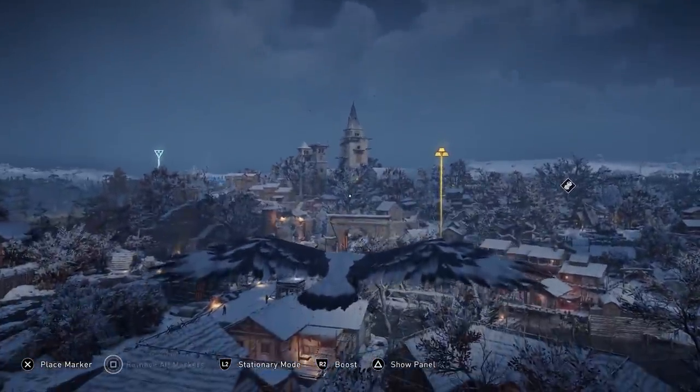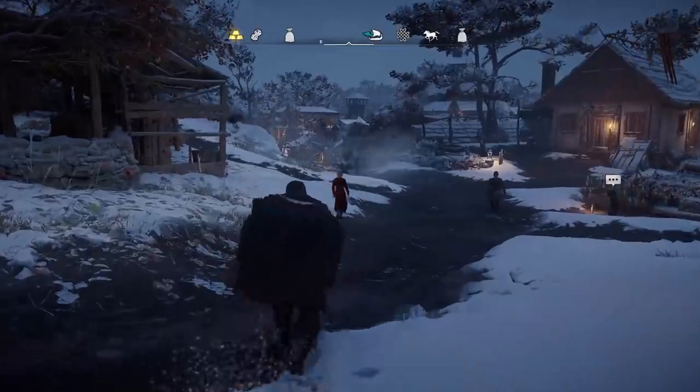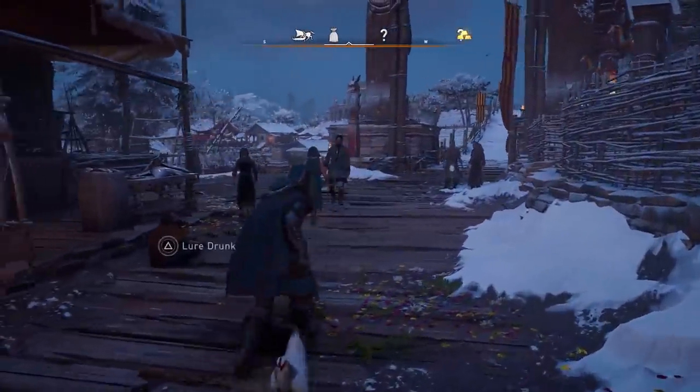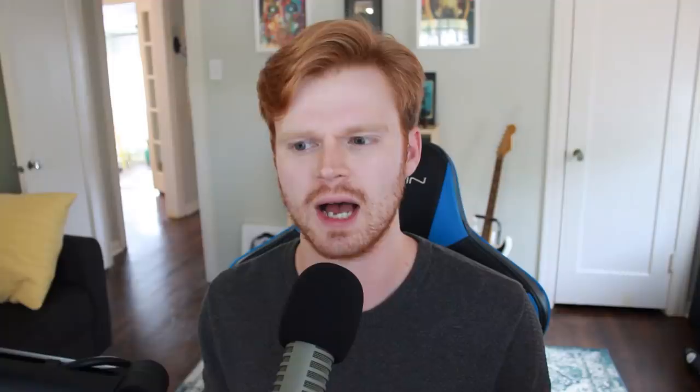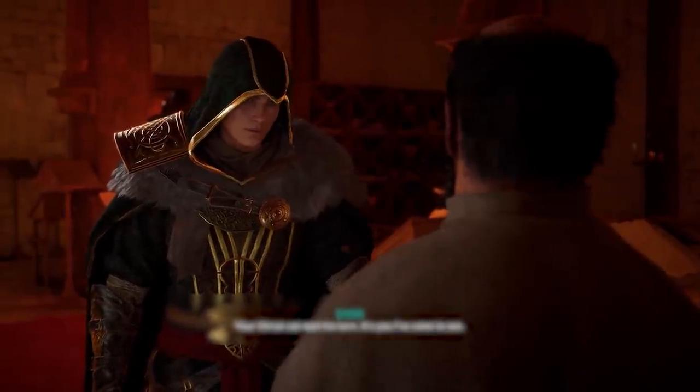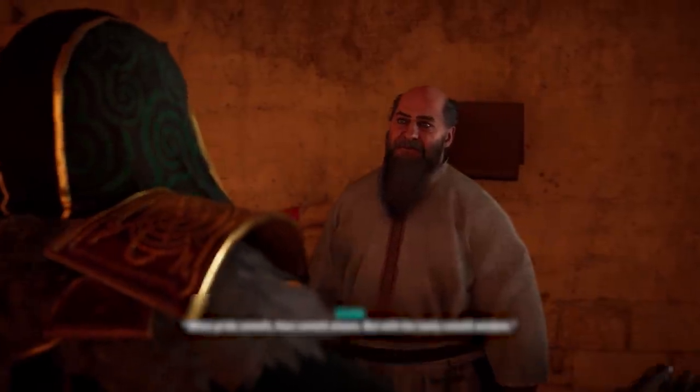There's one area in particular where I've noticed a huge difference, and that is Jorvik. Typically, big cities have performance issues in open world games, but now it's very smooth — except for Coppergate Market. That's an area where you can still see some very clear screen tearing on console. I also tested this in cut scenes, and I'd like to see a little more progress there. There are still some minor performance issues in cut scenes specifically. Not as much screen tearing, which is fantastic, but when it does happen it still takes me out of the experience during major story beats. I expect this to continue to get better as we get more patches.